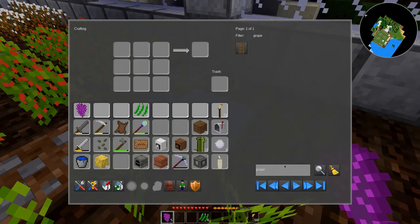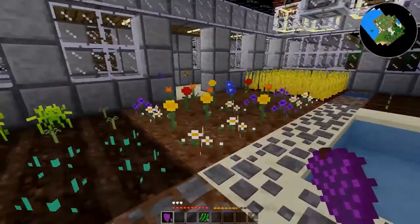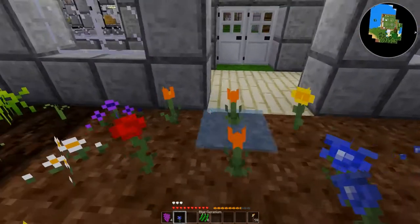Maybe there does need to be something. Trellis — place in soil before planting grapes. Let's try this. And that's why! So it had nothing to do with lag — it more had to do with me being an idiot and not knowing what I was doing.